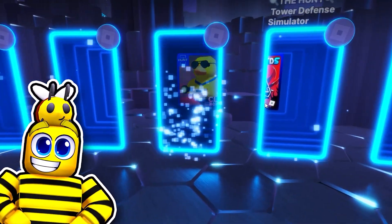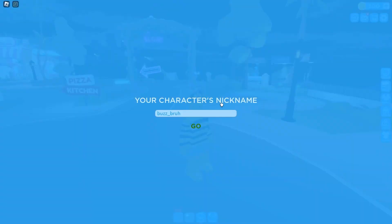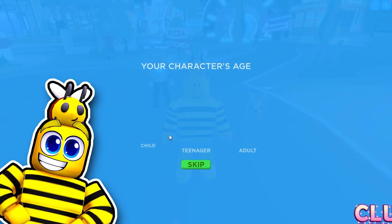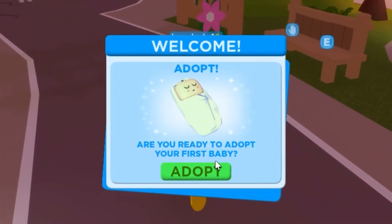Okay, I'm gonna do it. This is amazing! Your character's nickname is Buzz. And I am gonna be a child. Are you ready to adopt your first baby?